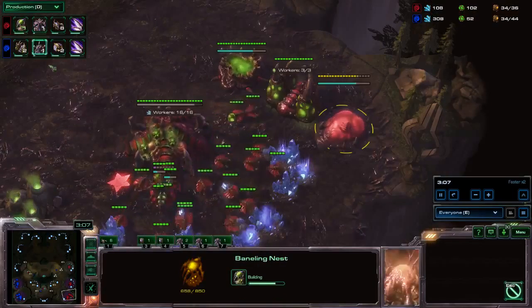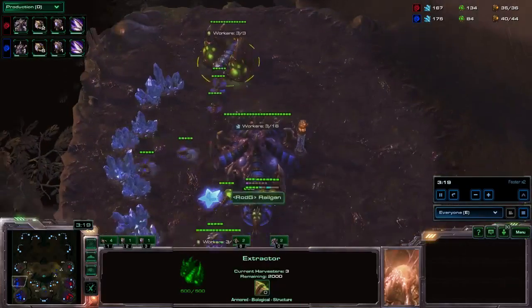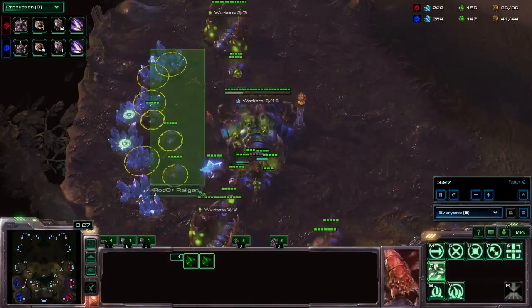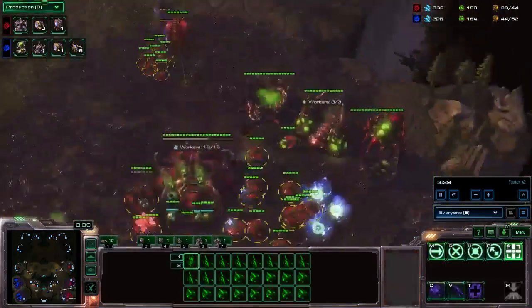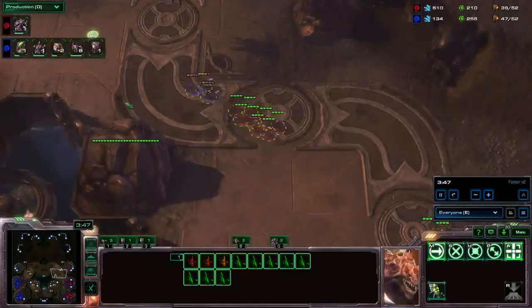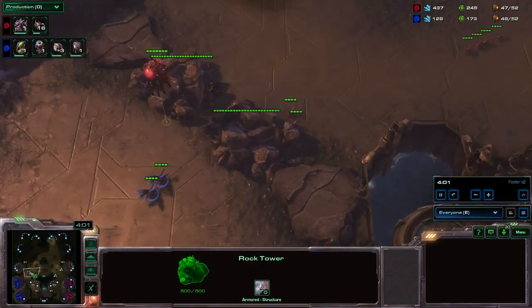You see that I'm skipping the Baneling Nest because once the rocks are dead there is no way he can bust me — he would have to kill the rocks first. What you also see is a super fast Lair after the Zergling speed, and 2 gases immediately thereafter before I even drone my natural completely. I built a Baneling Nest just to be safe because I wasn't really sure what he was up to. I saw that he didn't kill the rocks, so I was a little bit scared he might go for an all-in of sorts.